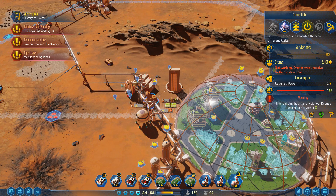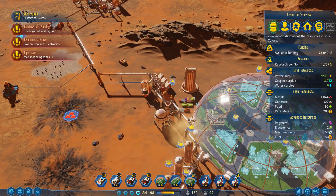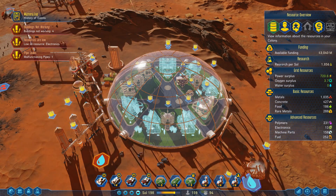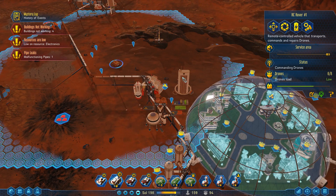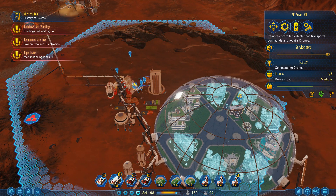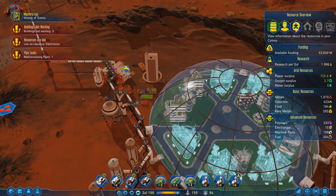It looks like our drone hub over here has indeed malfunctioned. It is within range of the other drone hubs, so we just need somebody to drop off some electronics and then we should be fine. Taking the food and concrete where it needs to go — that's good.